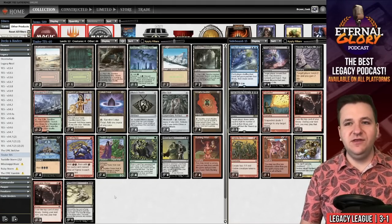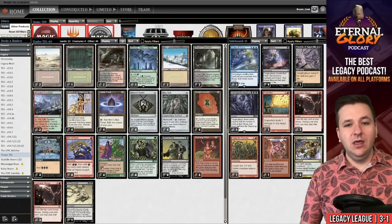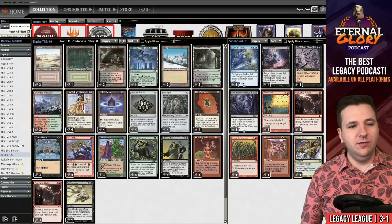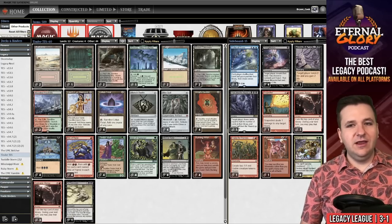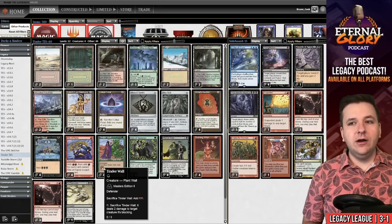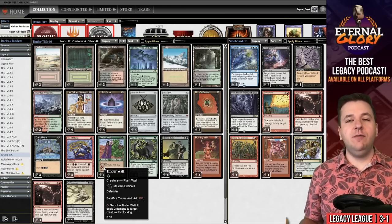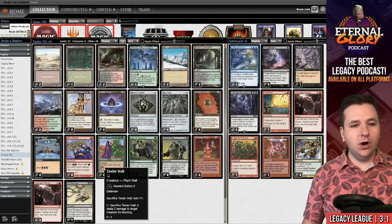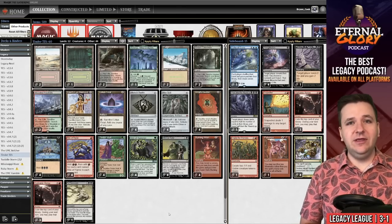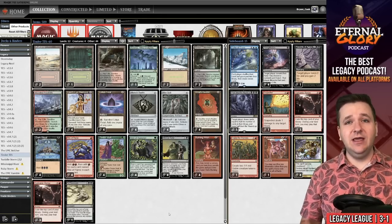We went three and two. I don't think you can replace a consistency card like Brainstorm with Tinder Wall — it throws off the deck's balance. We had to board very awkwardly throughout the entire league because we have so much mana but very few payoffs outside of Infernal Tutor, Burning Wish, Relay, and Ad Nauseam. Without Brainstorm you end up with hands where you draw one piece of action but never draw protection, or protection but no action. Brainstorm is a glue card — you can't replace it with just mana and expect everything to be fine. We almost went four and one but got punished in the end. Quentin, thank you for the donation deck — everyone, thank you for watching.